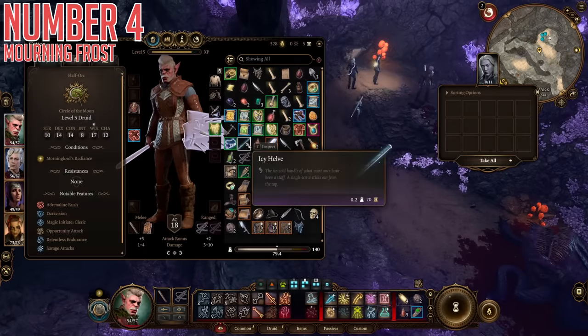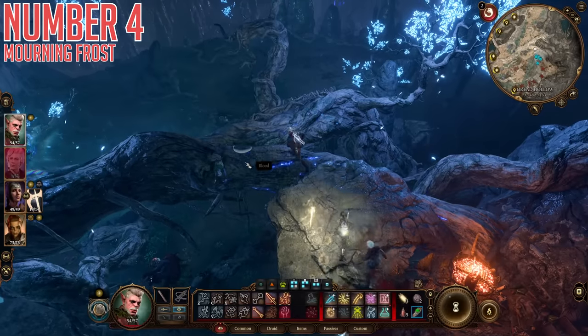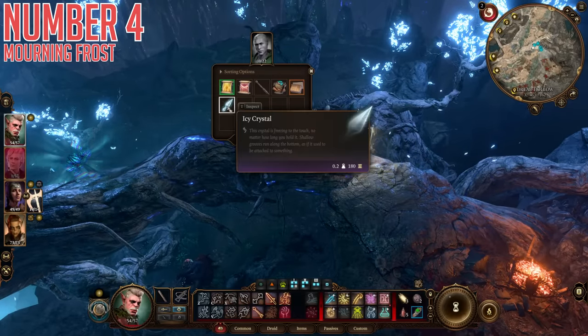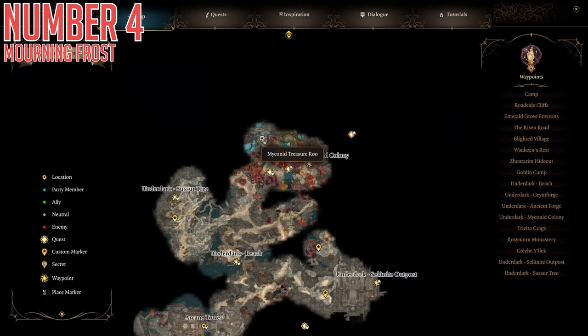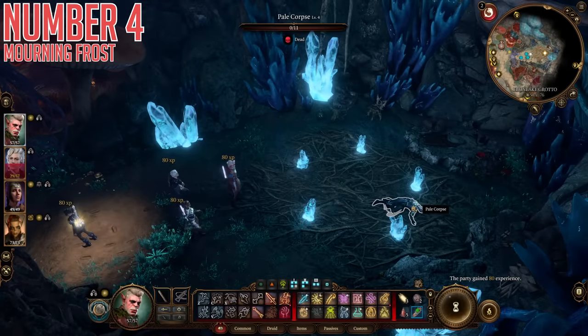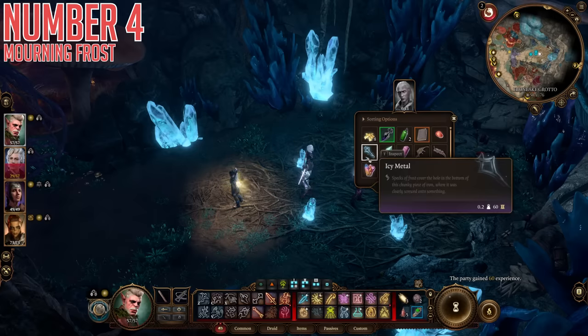For the next piece, head to the Sussur Tree area on the absolute western side of the Underdark. Once you reach around that pin, a fight will start — finish it and loot a character named Philo. On his corpse you'll find the Icy Crystal item. After that, go to the Myconid Colony in the north. Make friends with them, and they'll ask you to take out the Draugr on the beach. Do so and you'll be granted access to the Myconid treasure room, where a corpse on the ground holds the final piece of the weapon.